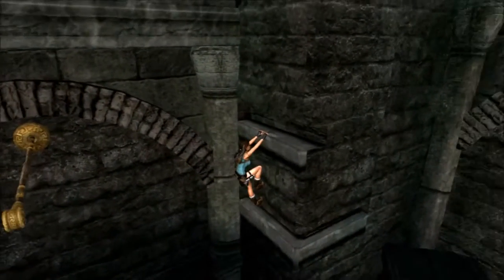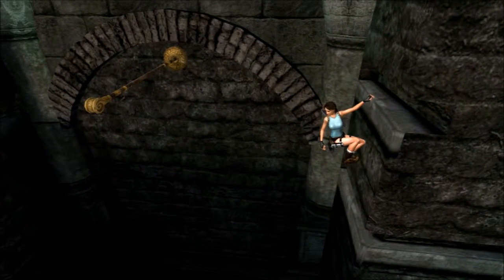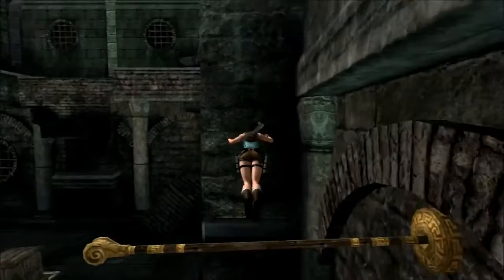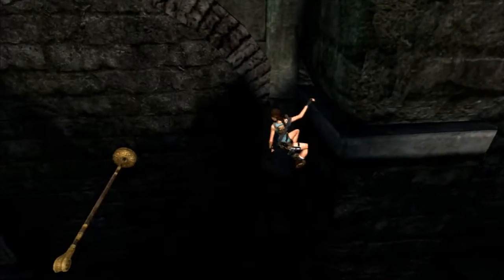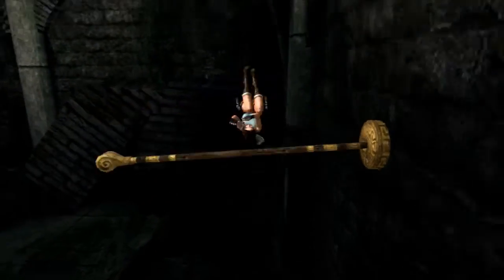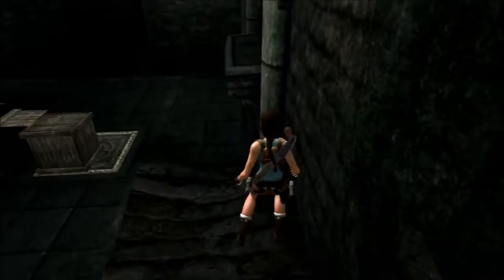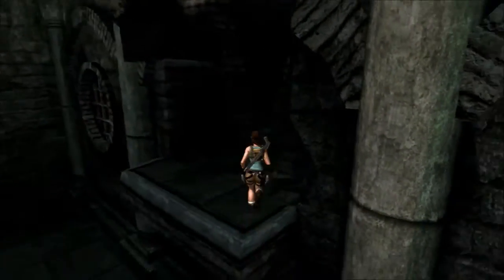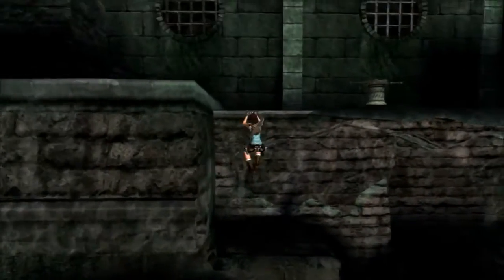Every once in a while right here, when I jump back and grab this pole, I'll suddenly lose the grip on the pole — almost as if I've hit the release button on the controller, only I don't touch anything to drop. But we got it that time, so there's a little bit of luck shining down on us. Hey, look at that — twice in a row. We haven't really had any of the hiccups that I normally experience in this PlayStation 3 version so far; we've been pretty lucky.